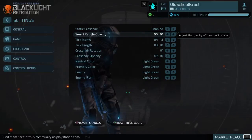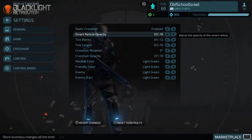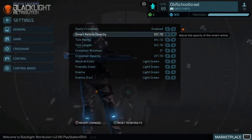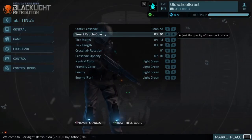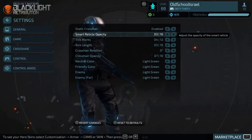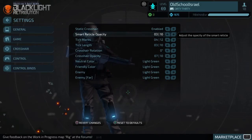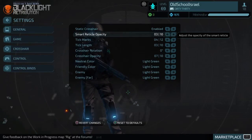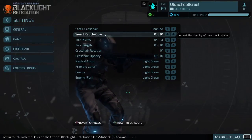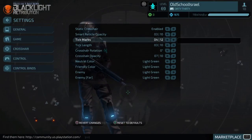Smart Vertical Opacity is that little circle around your crosshair. I have it set to 3. A lot of players have it off, but I find it helps me aim a bit better and also helps with sniping. It also shows how long your grenade is going to last and how much stamina you have, which is pretty useful.